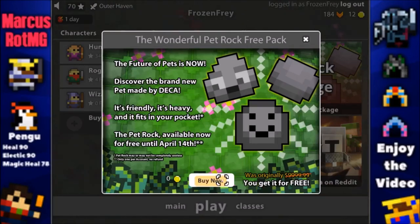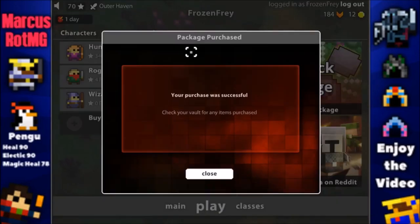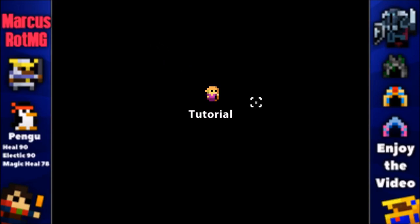This is really a joke because today is April 1st — April Fool's Day. They're pretending this is the new future for pets: the pet rock. Originally $9,999.99, it's the brand new pet made by Deca. It's friendly, heavy, and fits in your pocket. The pet rock is available for free until April 14th, may or may not be completely useless, one per account, no refund. We're gonna buy it and hop into the game.